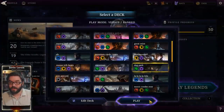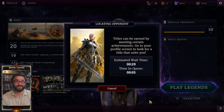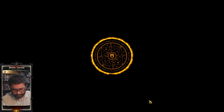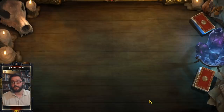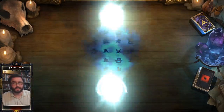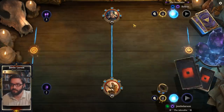Hi folks, Justin here. Today we're hopping on ladder with Dog Park, which is a Scout deck using the forgotten child of the Frost Spark collection — Death Hound. Death Hound is a pretty interesting card, it's a walking, barking ring of imaginary might. We're putting it in Scout today and we're gonna try to have some fun.